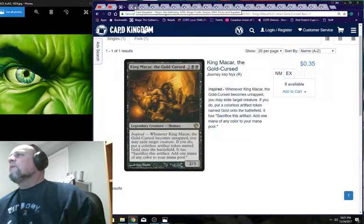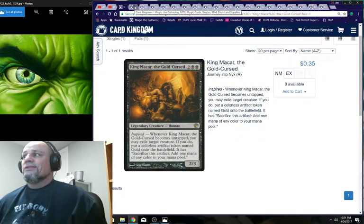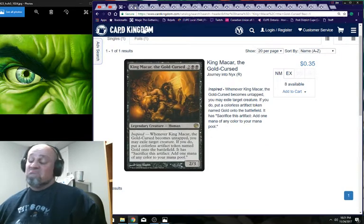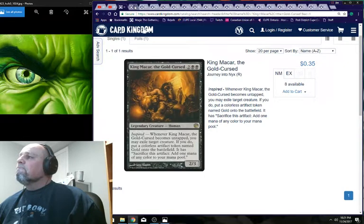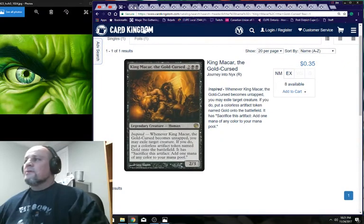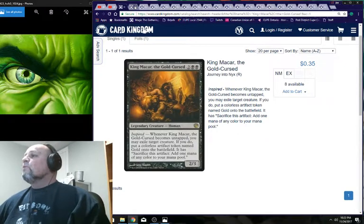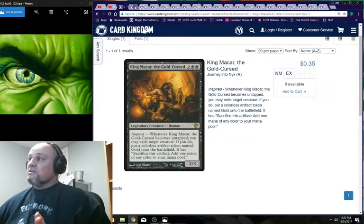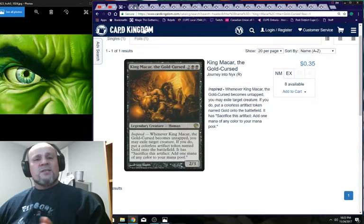King Makar the Gold-Cursed: two black, two colorless, legendary creature, human, two-three body. His Inspired ability says when King Makar becomes untapped, you may exile a target creature. Exiling creatures is a great idea in Commander.